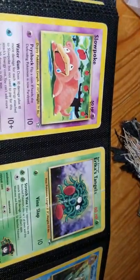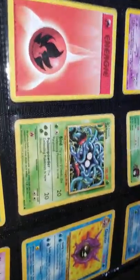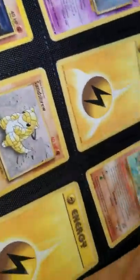Another card I got today: Dugtrio in a different language. Gastly. This is about the end. Slowpoke. Slowpoke. Erika's Tangela. Omastar. Energy. Tangela. Cloyster. Slowpoke. Hoppip. Bulbasaur. Gastly. Energy. Kabuto. Natu. Sandshrew. And Energy. Thank you.